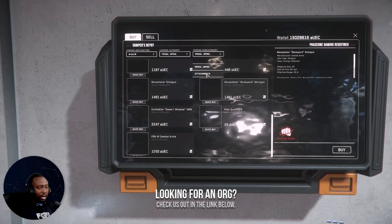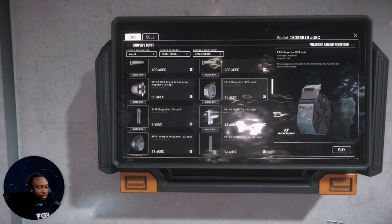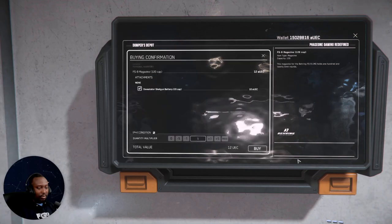Another example of what you could do is select the item itself and buy it. Say for example I bought the weapon and I want to buy some ammo for it — let's say FS9 ammo. I select that, and now you get this UI right here. The ammo that you're going to get — I have FS9 selected but it's giving me a Devastated Shotgun Battery, 20 cap, 1080 UEC. I'm not sure why this is highlighted — it's interesting.